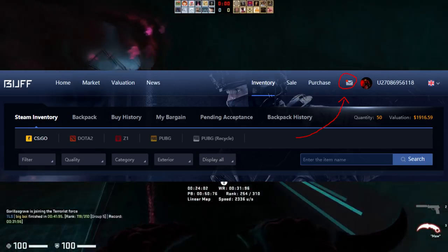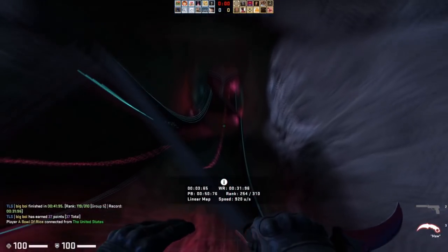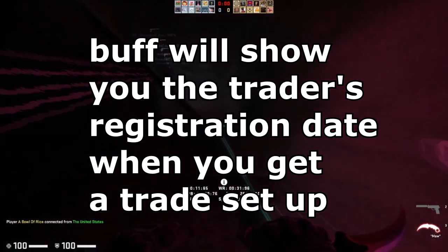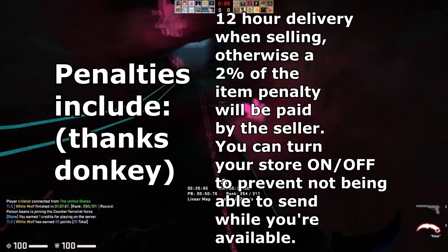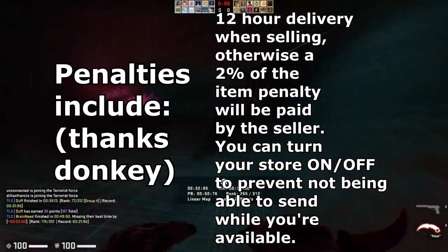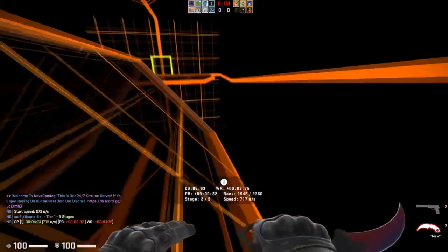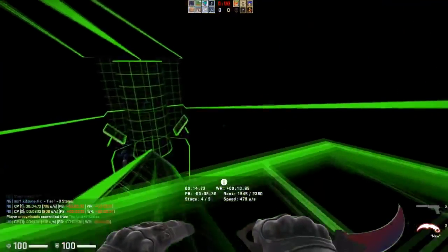One important thing Zippl also mentions in his Buff guide: make sure that the registration date of the person you're sending the trade to is accurate and lines up, because if it's not you won't be able to correctly sell the item and could lose it to a scammer. The penalties for not sending an item include buying restrictions and fees. Make sure you send items on time. Having the Buff app makes it easier to get notifications about items you've sold, and lets you send items on the go if you don't have access to your PC.